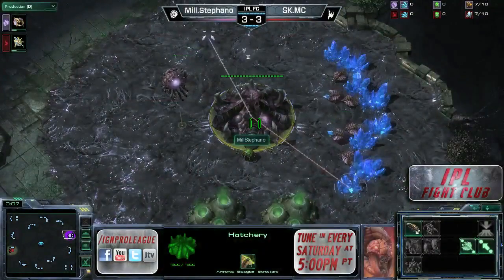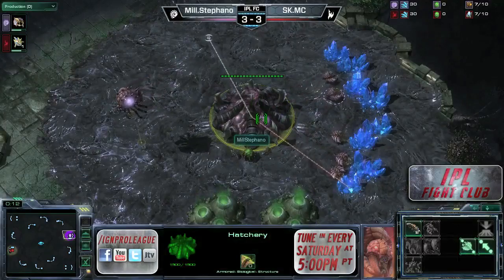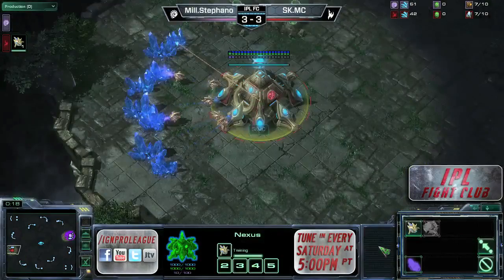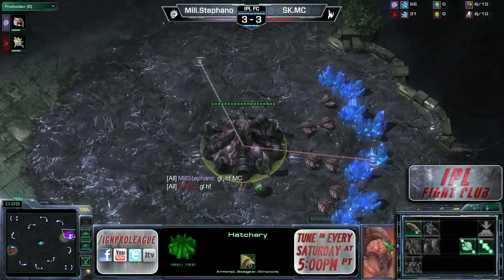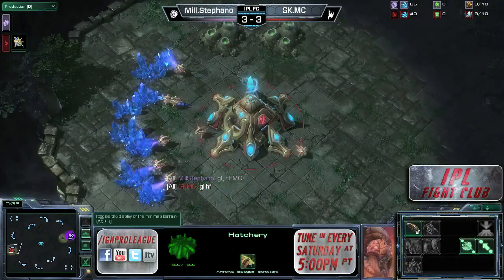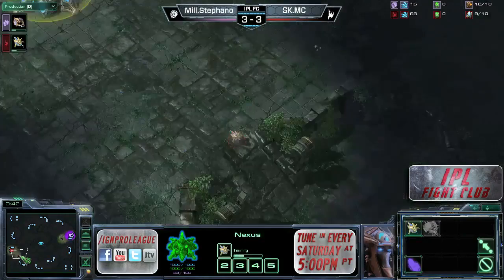We're on Sanchor. On the right side, our Zerg player from France, from team Millennium, it is Stefano, and over on the left side, our South Korean Protoss player from SK Gaming, it is MC. We saw he decided to put on some three-gate pressure — another map that's pretty good for it. This is another map where you really can gateway expand as Protoss.